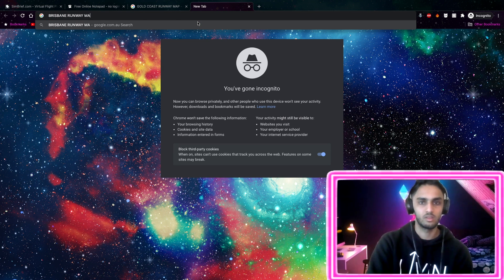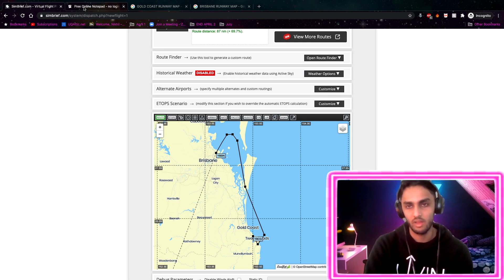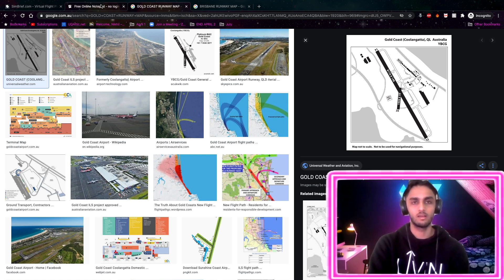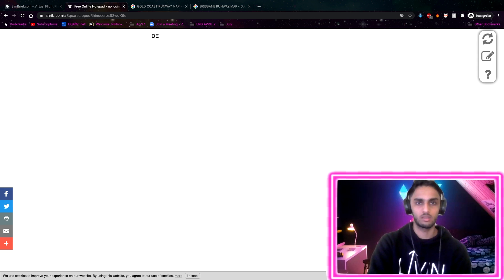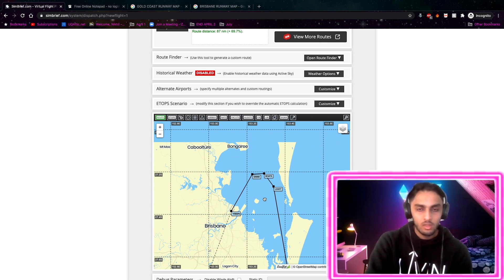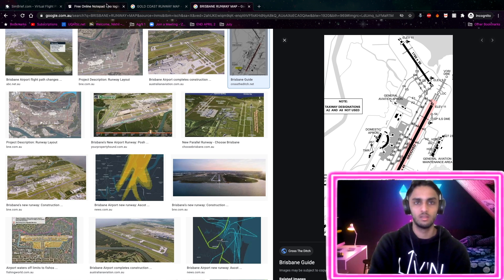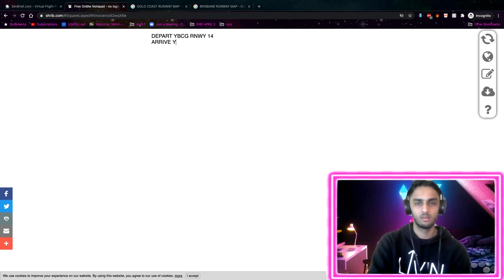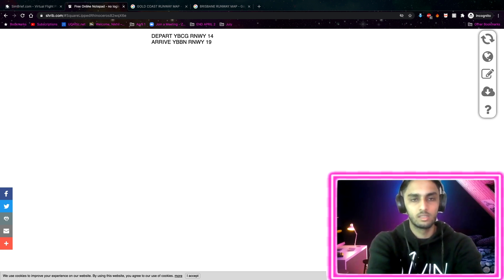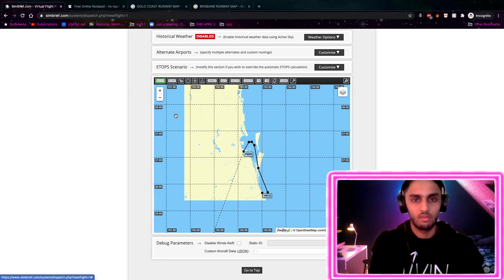We're using the old Brisbane runway map. I know they use a dual parallel runway now, but we're not quite up to date with that. So let's write all this information down. Gold Coast departing from the south - we'll be looking at runway 14. And we're coming into Brisbane from North Stradbroke Island, so that would be runway 19. Arrival into Brisbane runway 19.